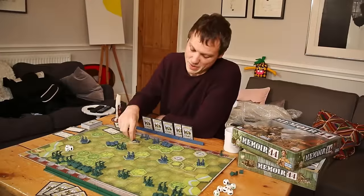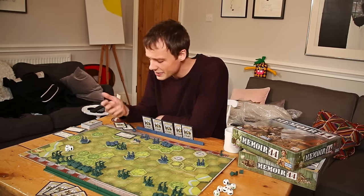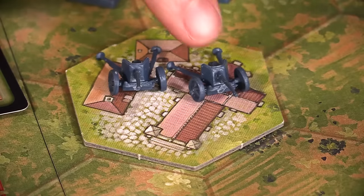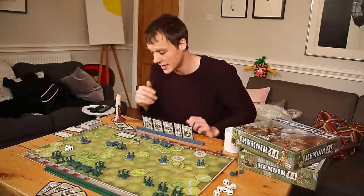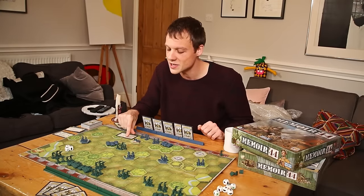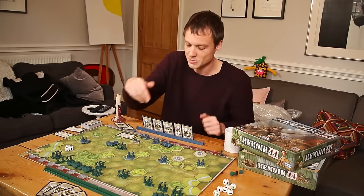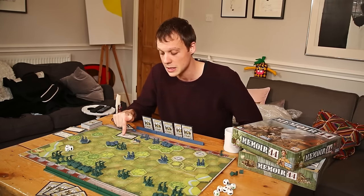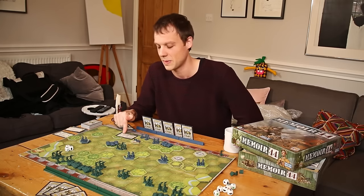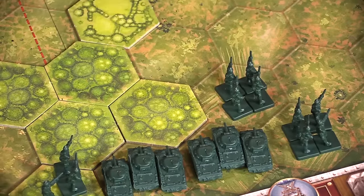Finally, we round off your Memoir training with what are the coolest units in Memoir: artillery. They don't always show up, but when they do — ooh, it's really exciting. Artillery is only a little two-miniature unit, meaning they can only take two hits before being eliminated. But for that you get the most ridiculous range in Memoir: 3 dice, 3 dice, 2 dice, 2 dice, 1 die, 1 die — meaning they can pelt something at the other end of the board. The cost is that when you activate them, they can either move or battle. So if you're planning on running away, they're not going to be shooting back.